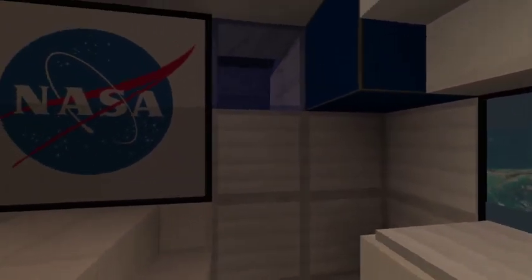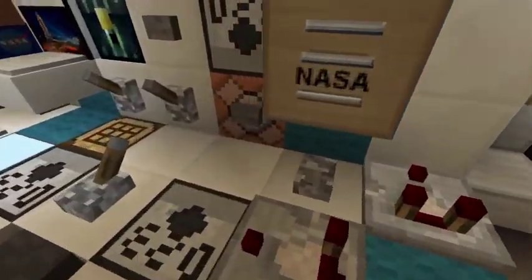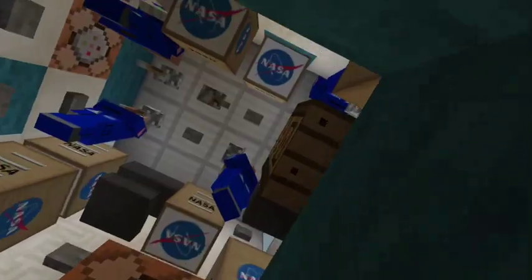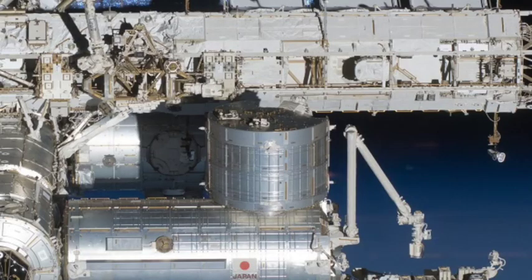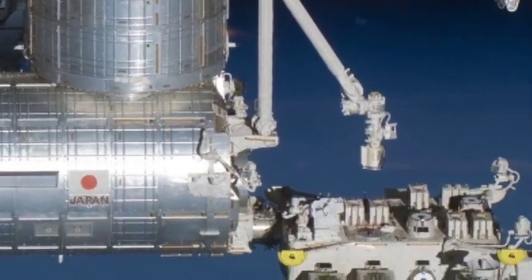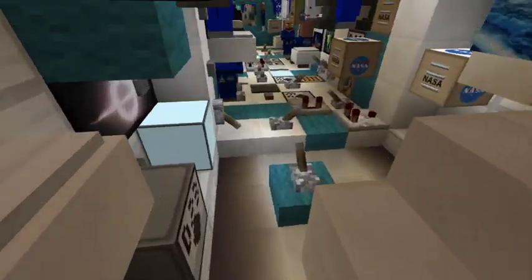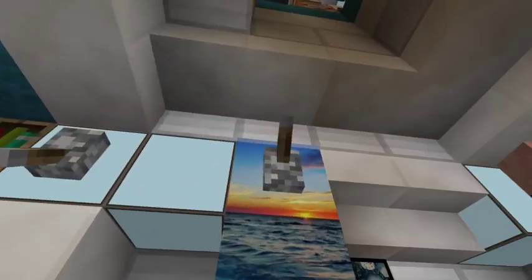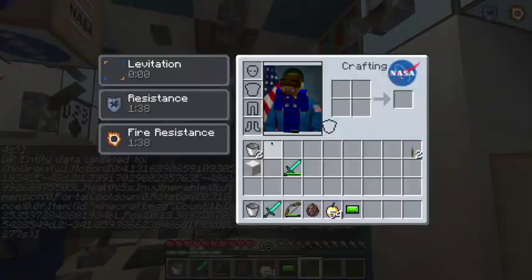We'll just open them so you can see outside - you can get close. Just hit that command block. Going up into the multipurpose logistics module. You see the JEM arm, the external mobile platform. And you can see even there those are the command blocks. So just shut the micrometeoroid shields - that obviously puts on lights.